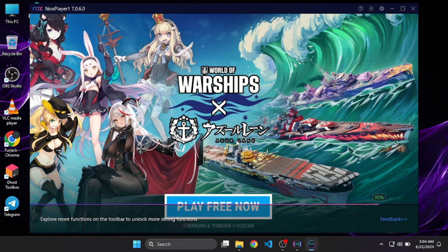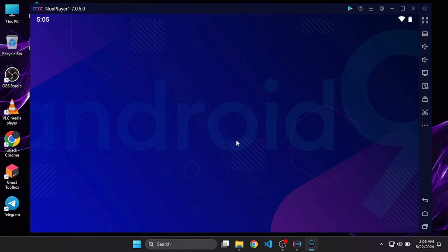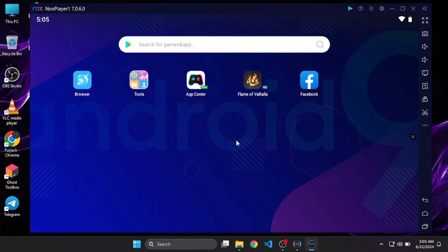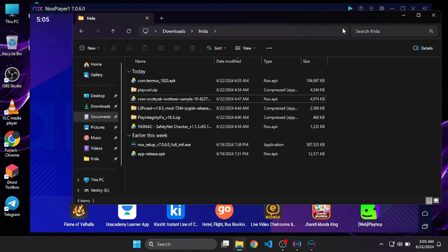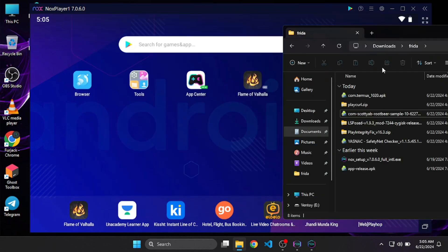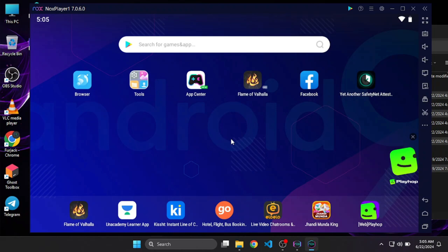In the NOX simulator we changed the language and now it has booted up successfully. Now open up this folder — I will share it in my Discord server as usual, so go there and download the files. Recently there was a problem with the files but I've fixed it and you can download all the files now. After downloading, install all the APKs that are inside the folder and wait for them to completely install.